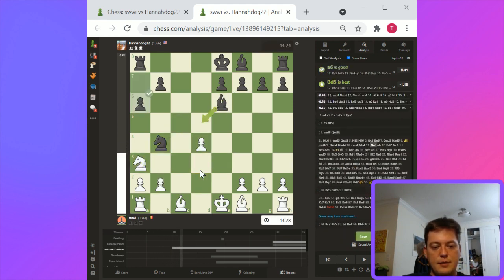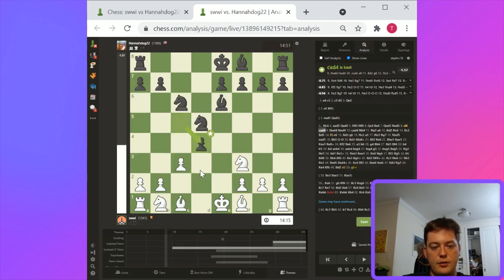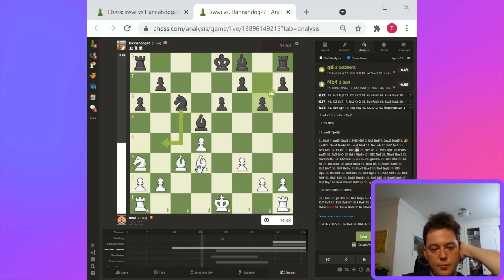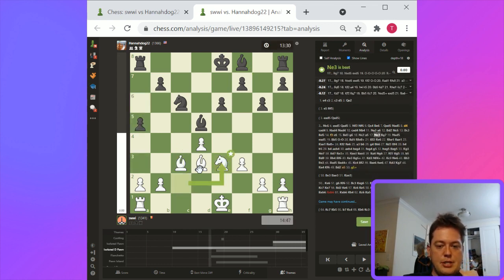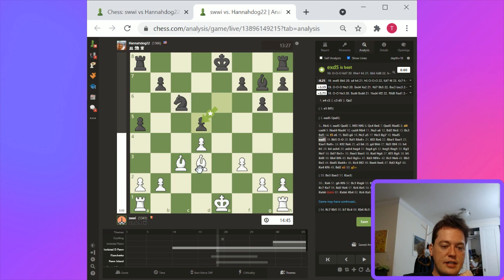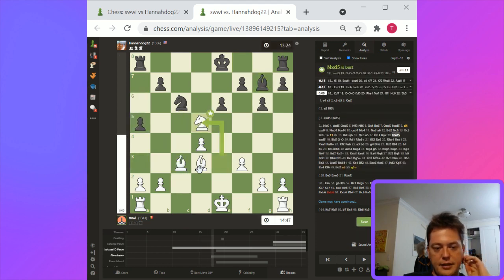Pawn takes, knight b4 — yeah, here basically white is just worse. This pawn structure is much better for black. Black was able to turn a developmental advantage into an improvement in pawn structure. With d4 here, knight takes d4 is better, but if you just trade off the knights you end up with an isolated queen pawn. White's pawn structure is worse. With knight e3, this traps the bishop and wrecks black's pawn structure to make it symmetrical. Bishop to g7, knight takes, pawn takes, bishop to b5 — now we're pretty close to equality.